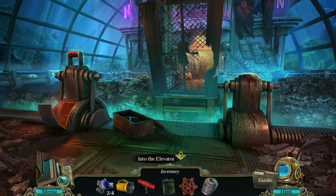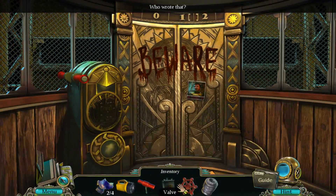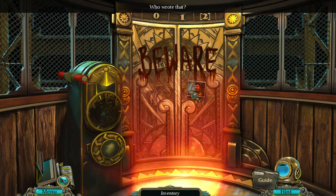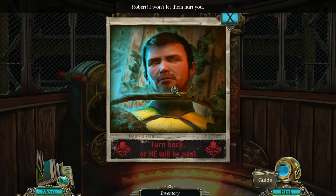Let's go back up the elevator. Whoa — who wrote that? Beware. And there's a picture of Robert. Turn back, or he will be next. Robert, I won't let them hurt you. He just looks like he's sleeping — I think he'll be fine.